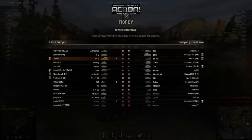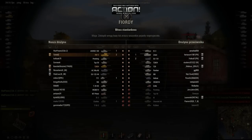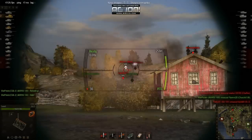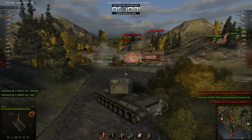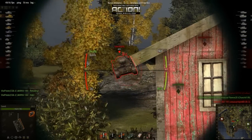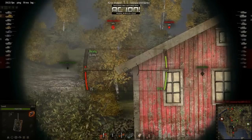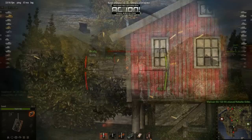Mapa to jest Fiordy, Bitwa Standardowa, tiery ósme i siódme. Tutaj akurat jest to powtórka gracza Tymeku, którego znacie już z dwóch poprzednich odcinków jakie zrobiłem z jego powtórek. A tutaj po raz kolejny gra z Kamilkiem Motylkiem, który gra Super Pershingiem!